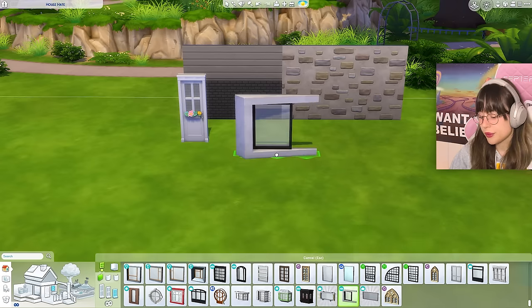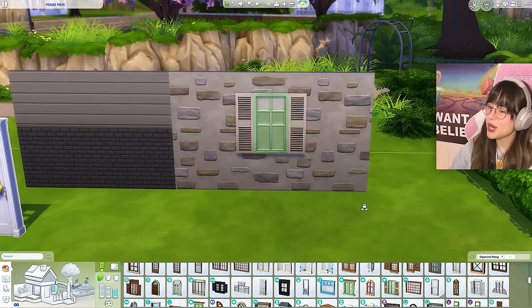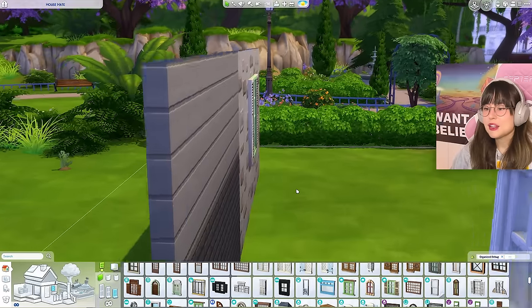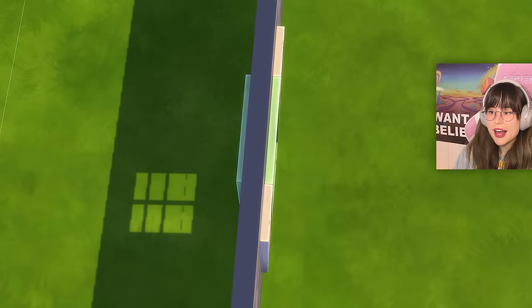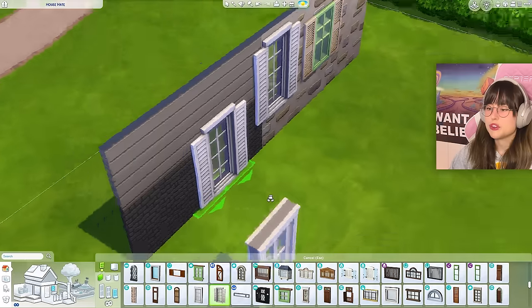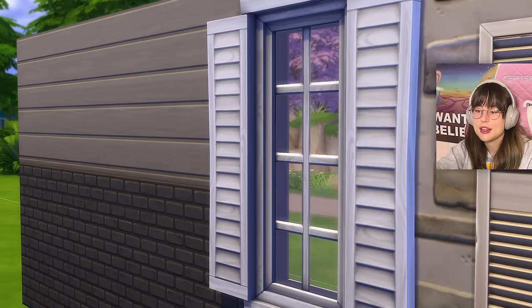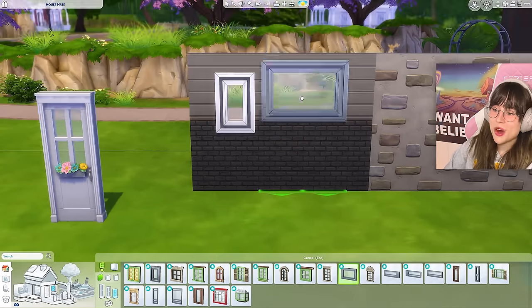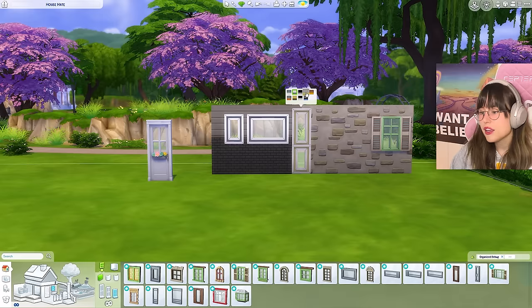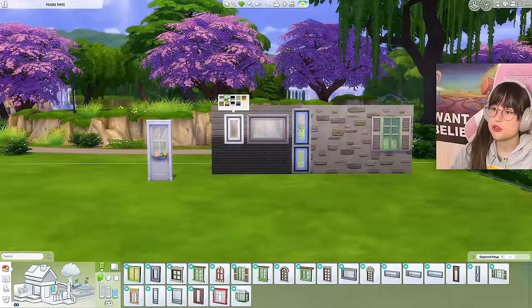Now for the windows - again you might be surprised. You might think I hate this window, but no. The window I hate is this one. You want to know why? I like the concept of it, but if you scoot to the side a little bit, you can see the window is completely flat. Why are the shutters so squeezed into the wall? If you look at the base game windows with shutters, you can see there's a little gap and layers. But this window? There are no layers - it's just so flat. And then these other windows - what is going on? They look so weird. I have never used them before. I had blocked them out of my mind. They are horrible.